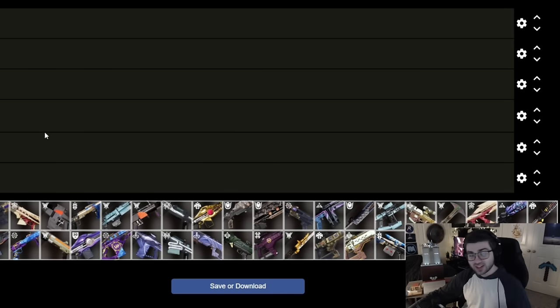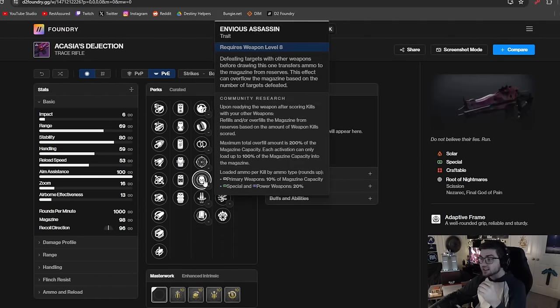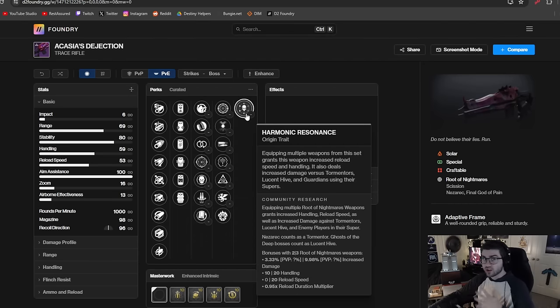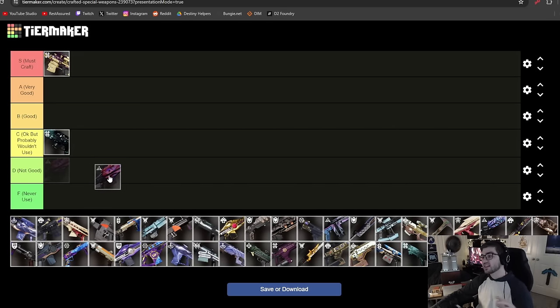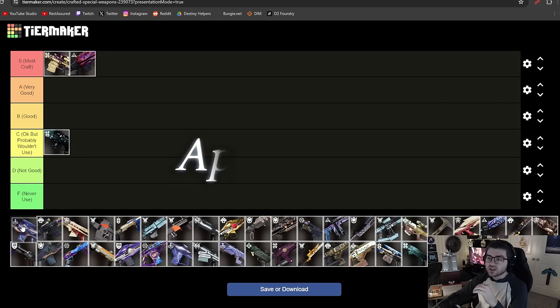Our next weapon is Acacia's Dejection, a very solid trace rifle — arguably one of the best in the game. It has perks like Envious Assassin, Reconstruction, Rewind Rounds, Field Prep, Frenzy, Target Lock, Paracausal Affinity, Vorpal, and even Incandescent. Its origin trait gives extra damage to Tormentors and Lucent Hive. You can craft it to never have to reload and always have a permanent damage buff. In my opinion this is the best trace rifle in the game, and it goes in S tier.